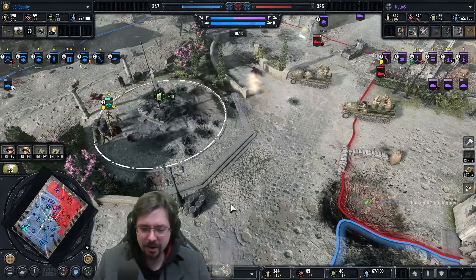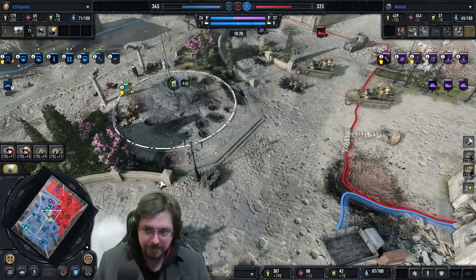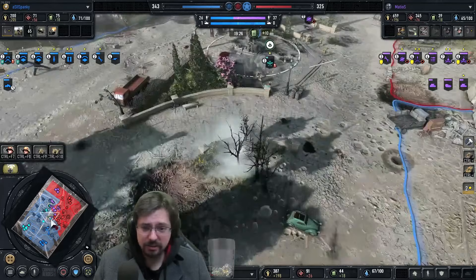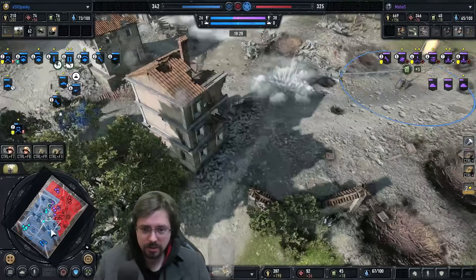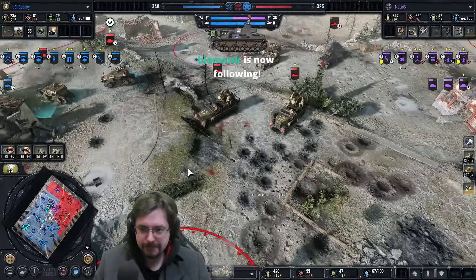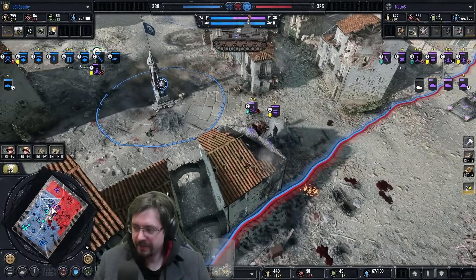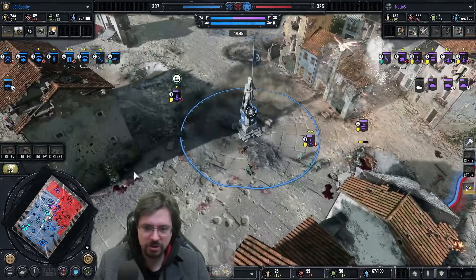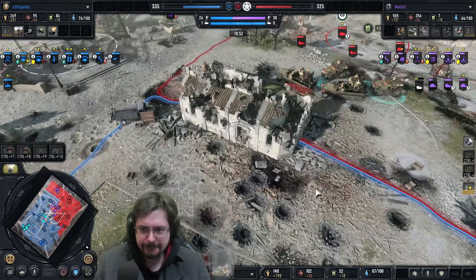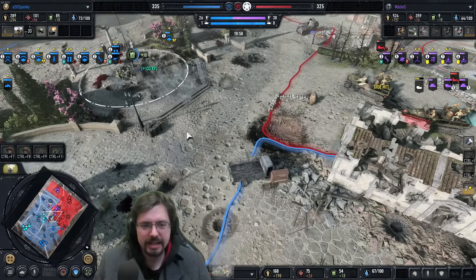Double Werbelwinds here now — 1218 is doing a really interesting light vehicle strat. The VP is pretty neck and neck still. Loads of smoke coming in — these tractors are being utilised well. There's some artillery being dropped onto the victory point — that's a decap. I see the Werbelwinds getting some really good suppression.